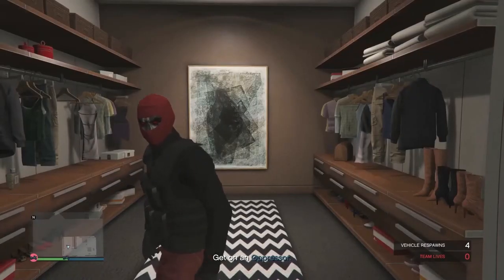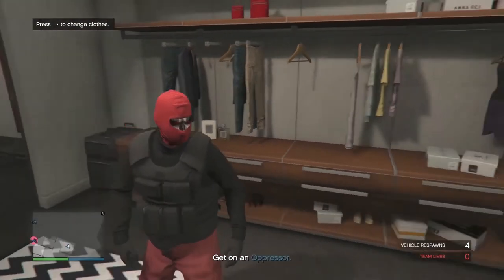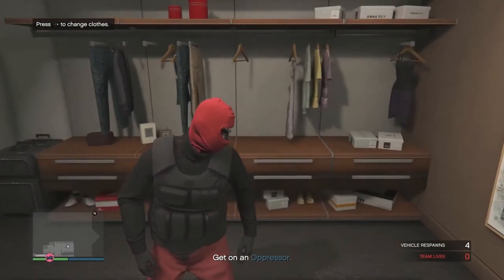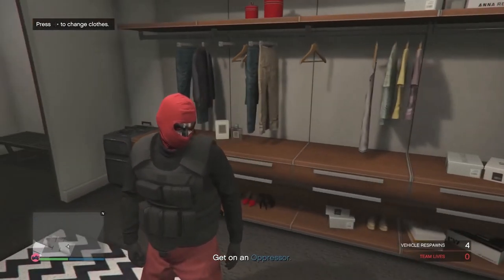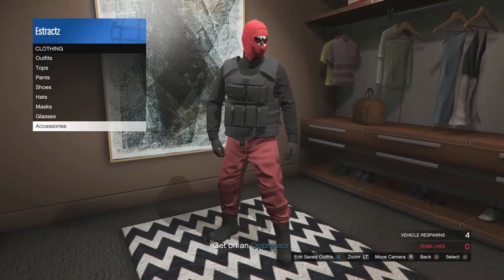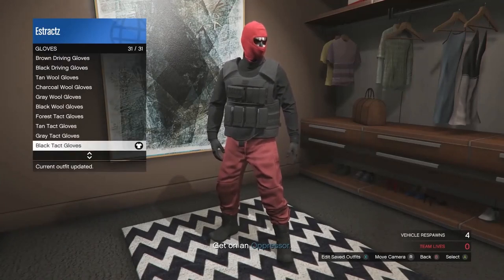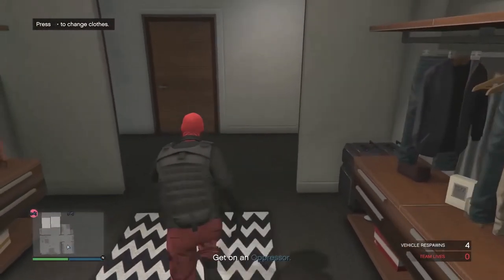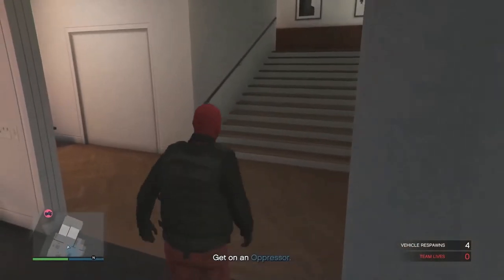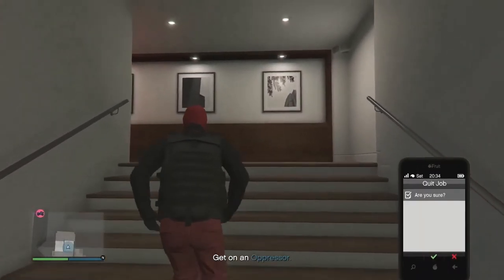After you blow yourself up, run back into your apartment and enter it. Inside your apartment, go over to your closet or clothing area. When you see 'change clothes' in the top left corner, hit right on the d-pad and change any accessory on the outfit — I'm just going to change the gloves.